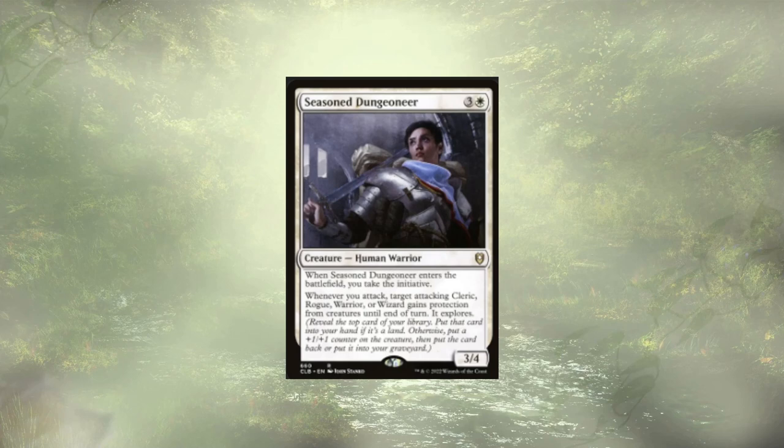Seasoned Dungeoneer follows up our Paladin and gives us the initiative. We don't have a ton of cards that focus on taking the initiative, but Undercity is decent early on as a way to get a little bit of value. Just having the initiative is strong for us because that means at our upkeep, assuming we still have it, we're going to get a free venture through whatever dungeon we're in. If we're not in any dungeon, we go back to the Undercity, which is a quick dungeon to complete.